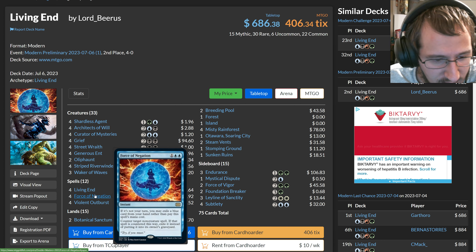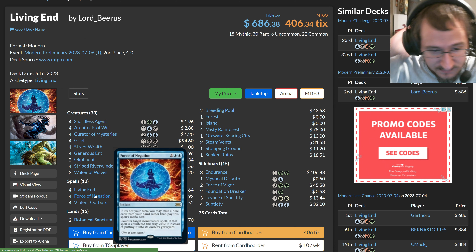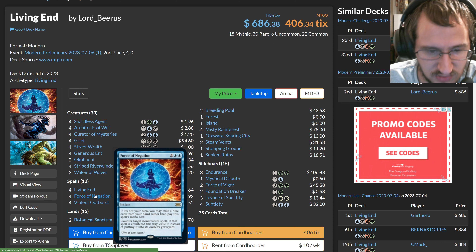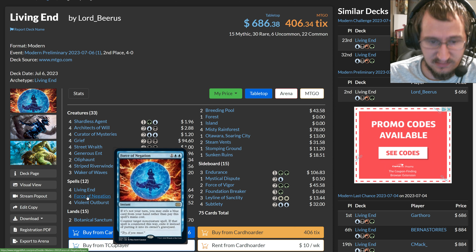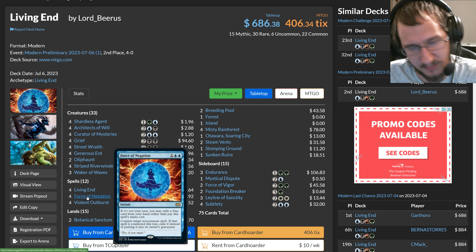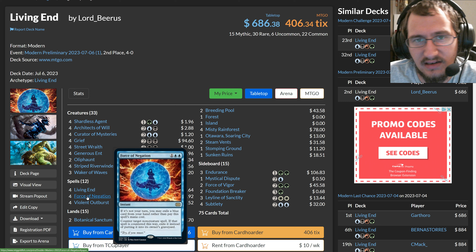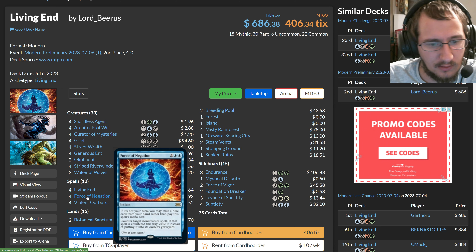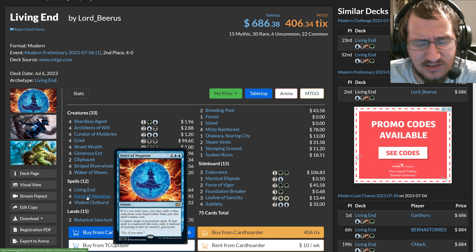Finally, you have Force of Negation as a way to interact with your opponent not on your turn. When you try to go for Violent Outburst, you have a Force of Negation backup, which lets you pitch a blue card to counter the opponent's counterspell or other interaction — and exile it as well, so they don't get any delirium value with Dragon Rage Channeler, Traverse, or Snapcaster Mage. Modern players are weird — they like to play with bad cards.